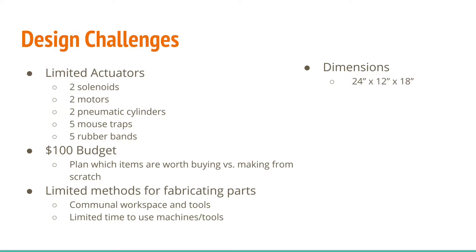The robot also had to stay under $100. This limited our material selection and how much time we needed to spend manufacturing parts versus outright buying them. Since most ME2110 students use the Idea Lab and Invention Studio, designs also needed to consider how long it would take to fabricate and when we would have access to the machines. Most importantly, the robot needed to fit in a volume of 24 x 12 x 18 inches to fit in the go-no-go gauge so we wouldn't disqualify.